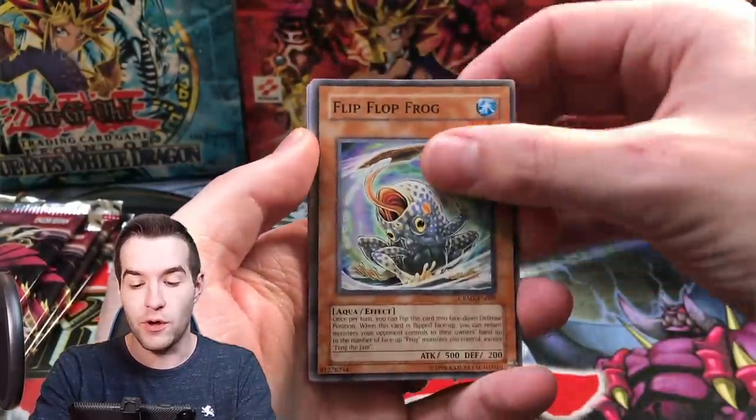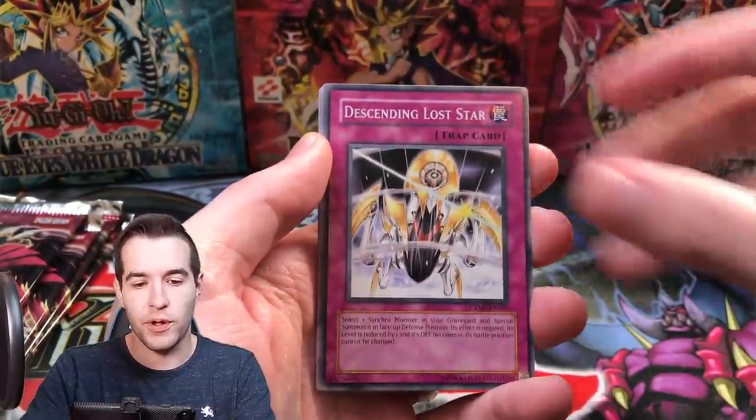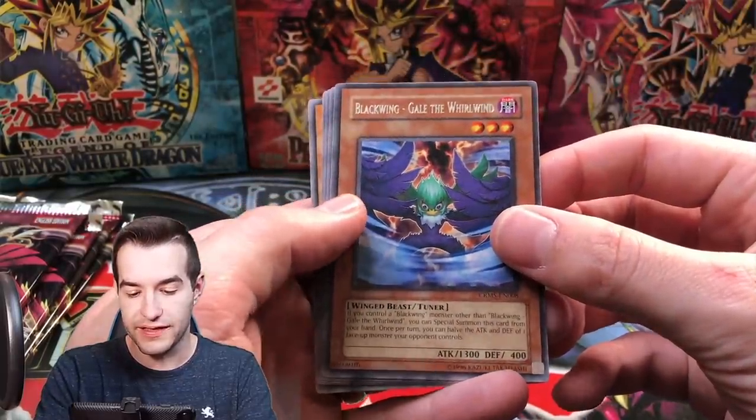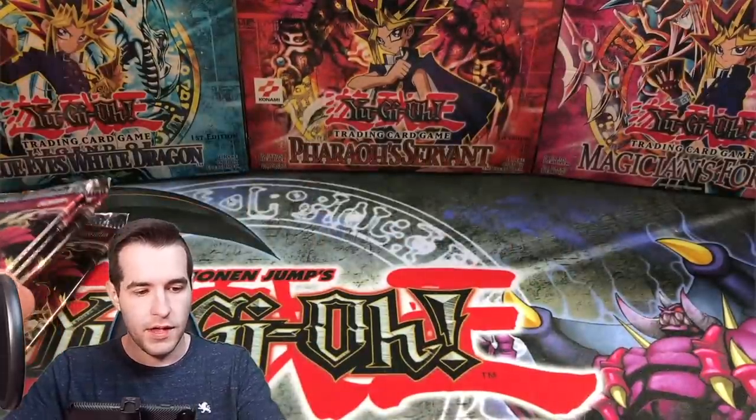Ghost Hunter will be back though — it will be back. Telekinetic Power Well, Descending Lost Star, Mercenary, and Blackwing Gale the Whirlwind — that's a good one. Gale the Whirlwind as a Rare. Four packs remaining.